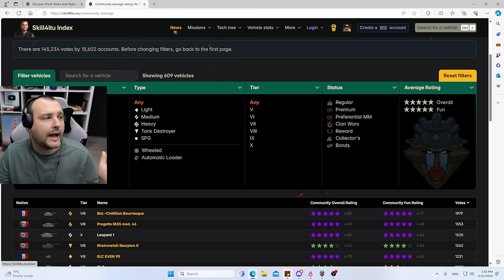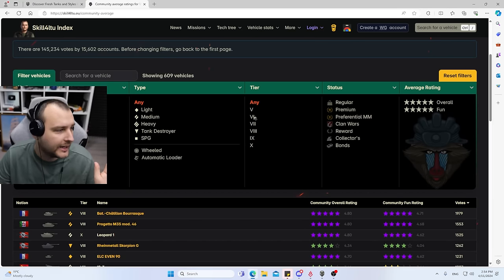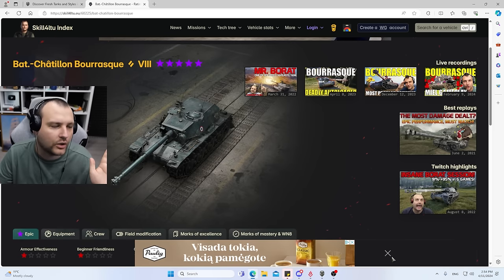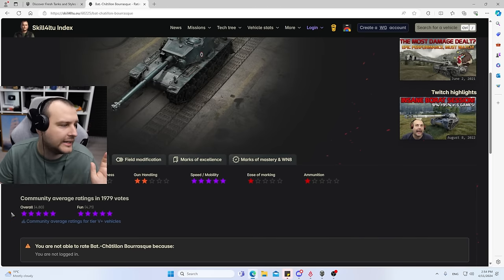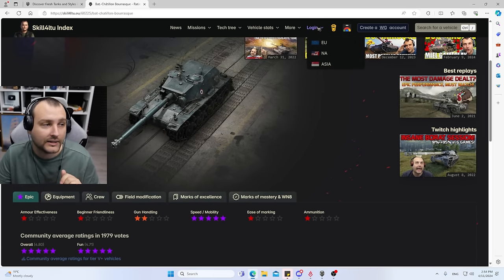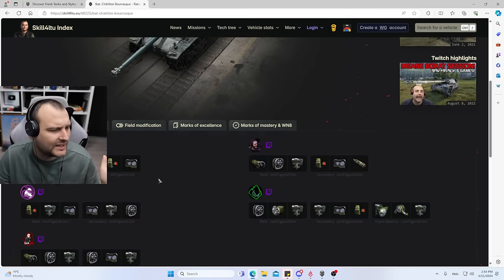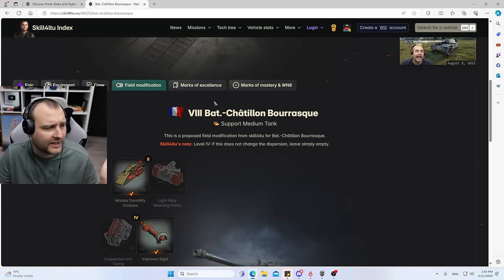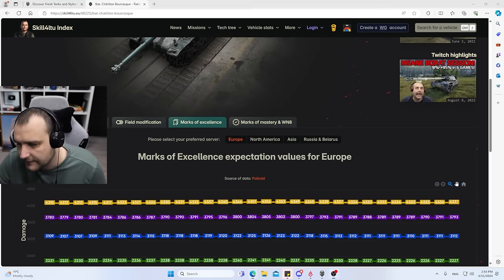Quick information, fellas: if you are new and have no clue about the index page, I would highly recommend checking it out. Just Google skill4l2 index, or alternatively check out the description down below. There are many things over there — from my ratings to community ratings. You can vote yourself for tanks by simply logging in via the Wargaming API, and if you have 50 games or more with a tank you can give your opinion, equipment setups by various content creators, crew setups, my recommendations, field modifications, mark of excellence expectation values, and so on.